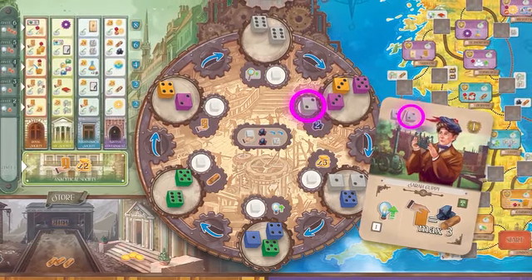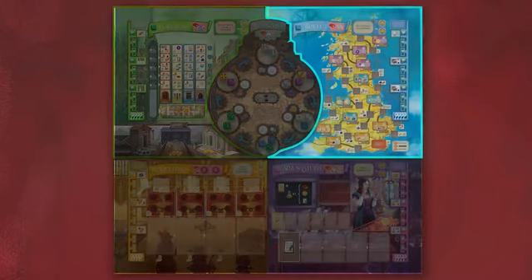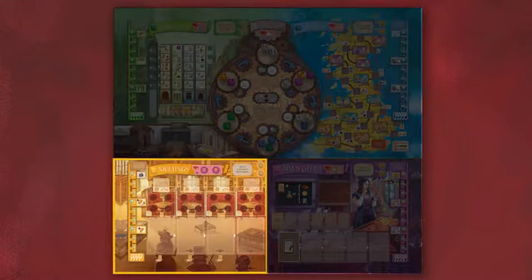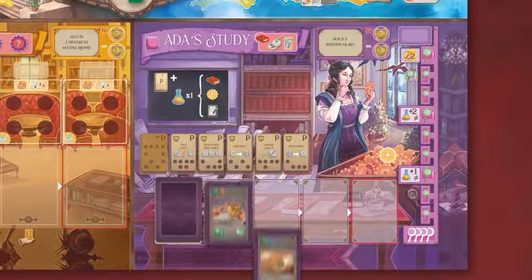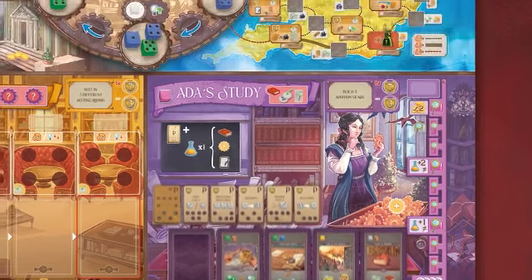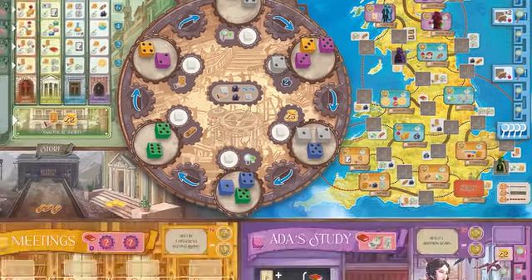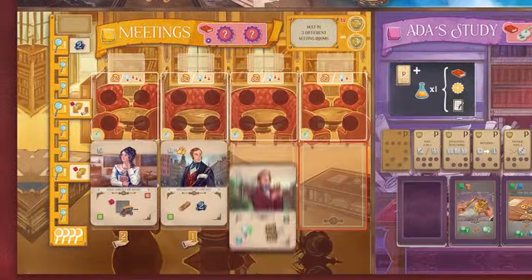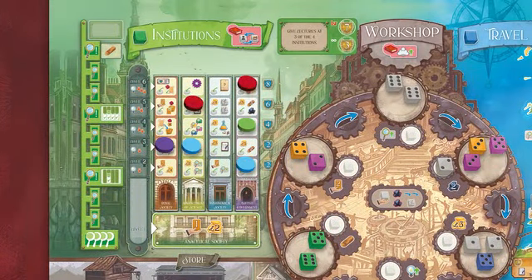combo partner cards and trigger assignments, and action turns, where you strategically place collected dice on your player board and take the matching coloured actions. Visit Ada's study to gain new programs and gears for your machine, travel across the country to gather resources and visit universities, meet with and recruit influential partners to gain their cards, and give lectures at institutions to share innovations.